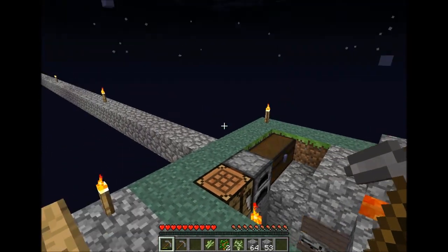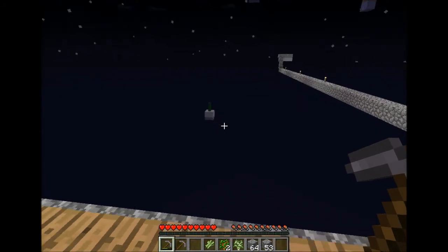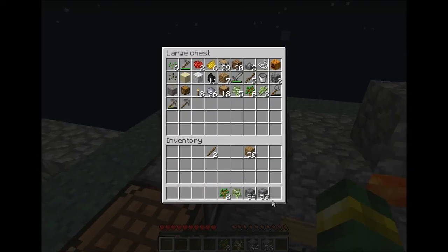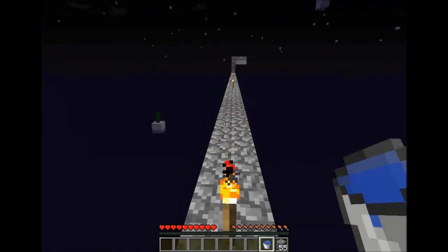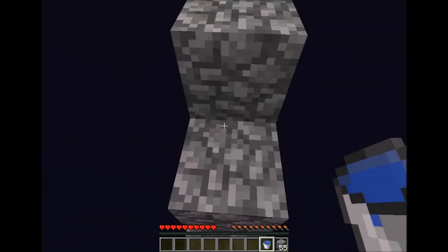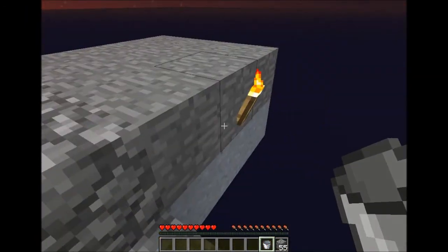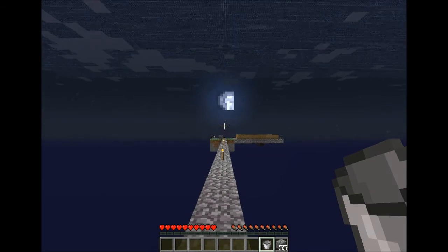Hey guys, welcome to episode 3 of Skycube. This episode we're gonna take a look at the home, but first I want to go to this island with the cactus. We're going to take our cobblestone and a bucket — finish the cobblestone generator. We're going to go this direction, place our water down. We have the sun coming up, and it's a full moon.